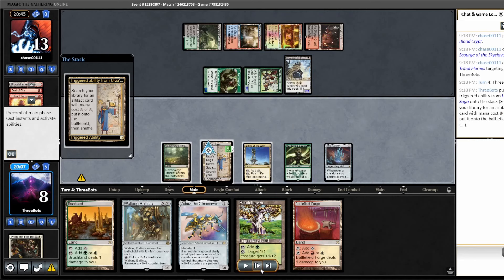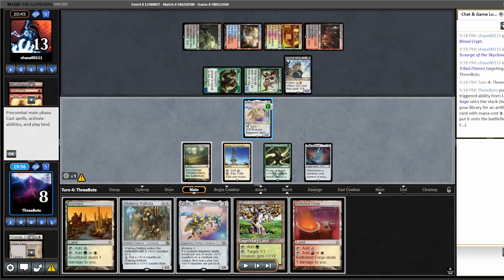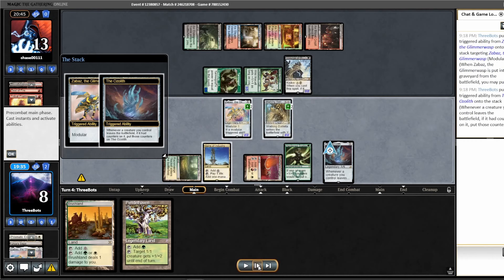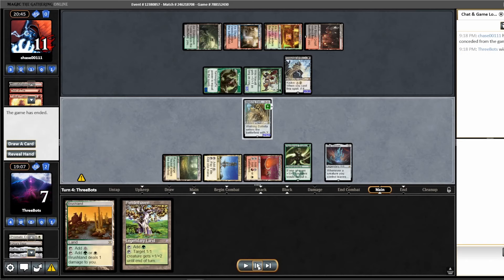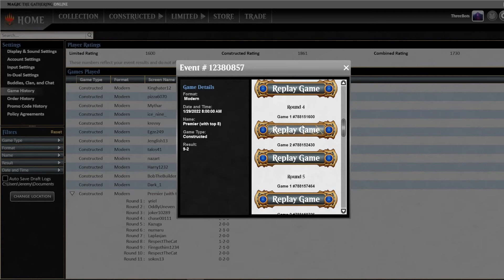With the Ozolith and Hardened Scales in play it's kind of hard to imagine losing this game. We decide to make a Construct token — they kill it with Seal of Fire, and they play a 7/7 Scourge of the Skyclaves. But I do have Zabaz, which I can use with the other Zabaz to trigger modular, and I have enough mana to activate Zabaz — that's going to put a lethal amount of counters on this Walking Ballista in combination with the Ozolith. So that was Round 4 against Domain Zoo.